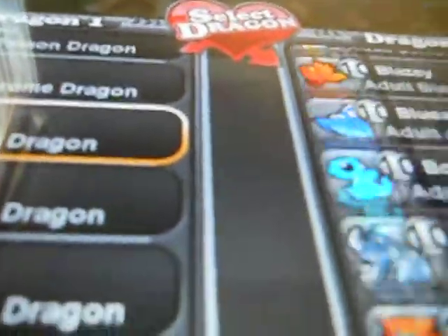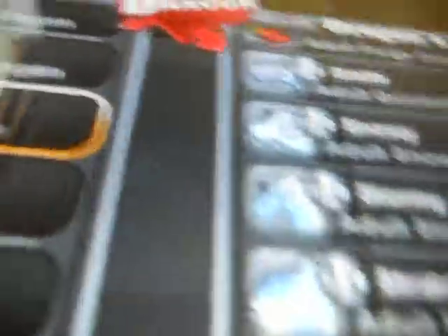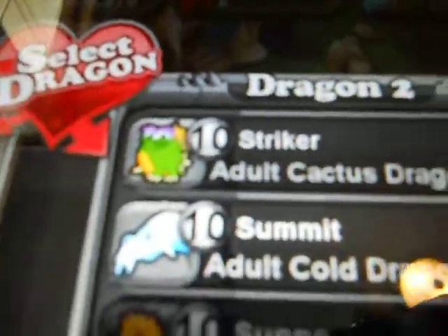It's plant and electric — not with fire, but plant and electric. I already have the Cactus Dragon. Mine's a level 10.